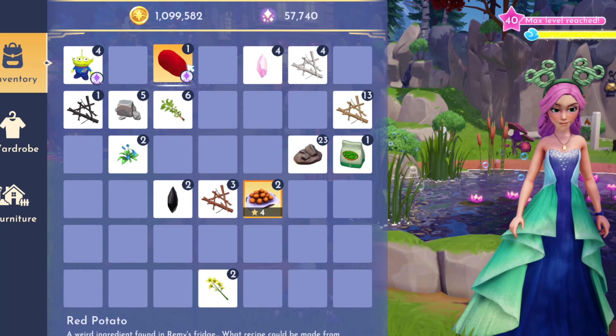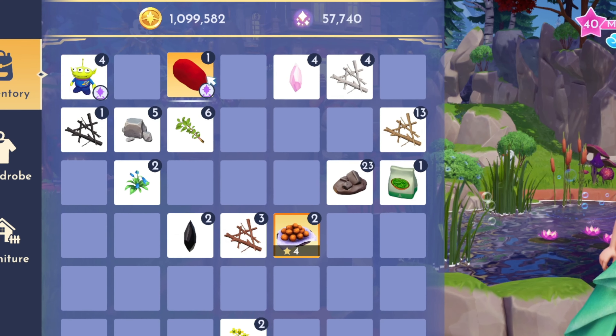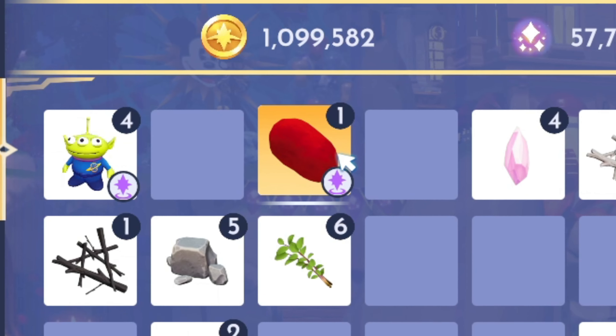Where did it come from and how do we get it? The only way to get the red potato is to unlock the golden potato. Once you have the golden potato, you can go to Remy's house and you will see something sparkle close to his refrigerator. From there, when you pick it up, you will get the red potato.